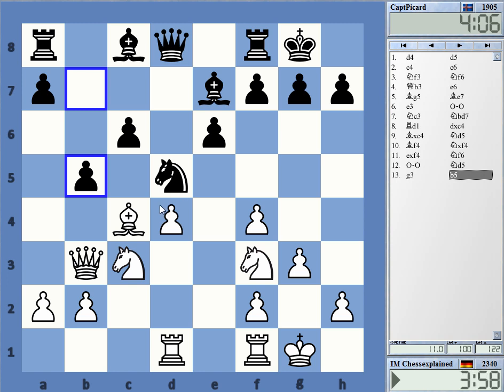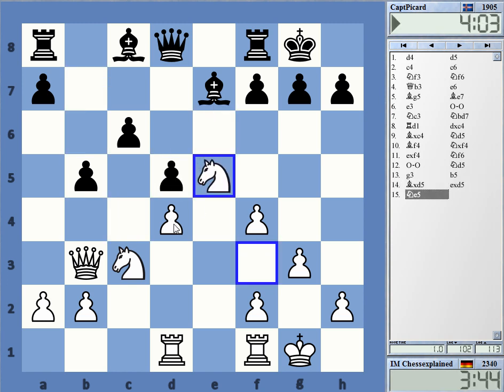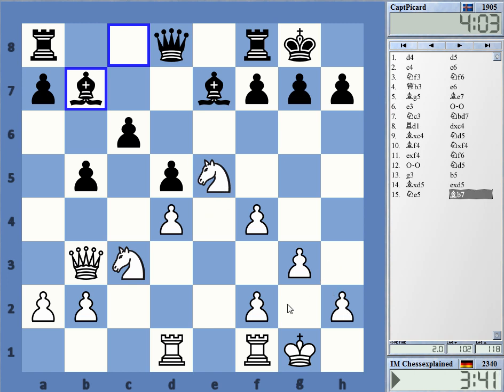What to do here — very interesting move. I wonder if I should take with the bishop and just play on the weaknesses. It's not always a straightforward decision because of the light squares, but the bishop is on b7. How to set up the pieces optimally now?